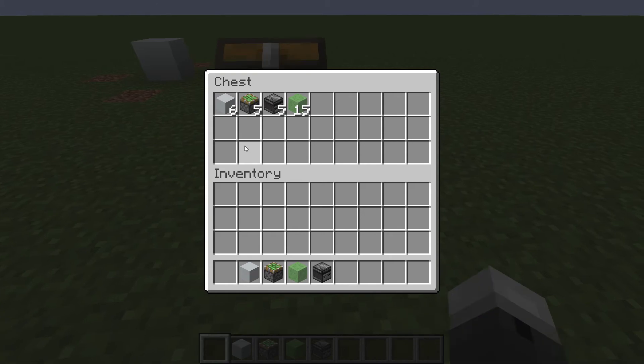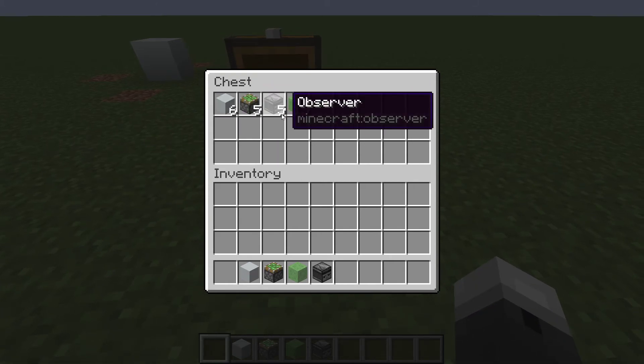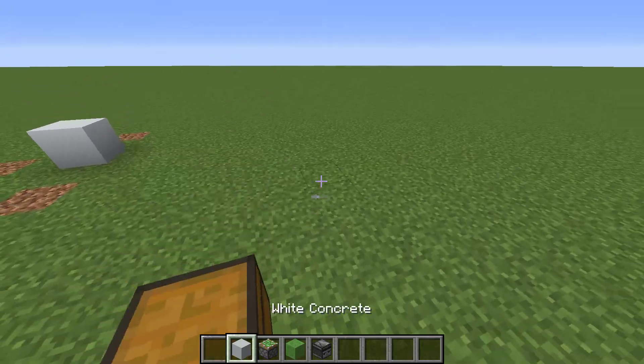So, this is what you need. You need 6 blocks, any block of your choice, 5 sticky pistons, 5 observers, and 15 slime blocks.